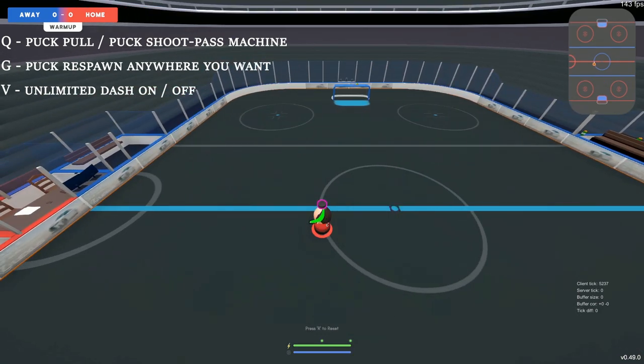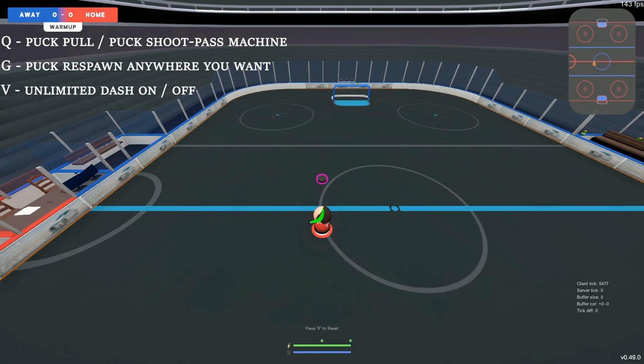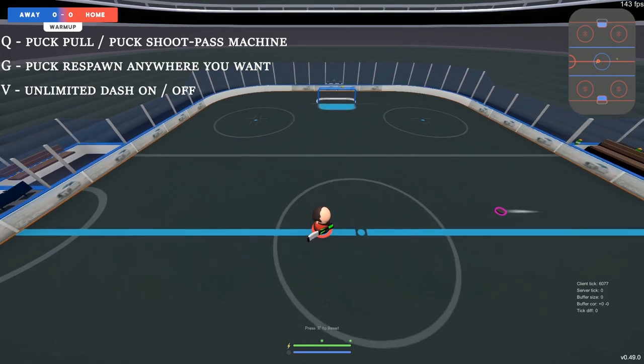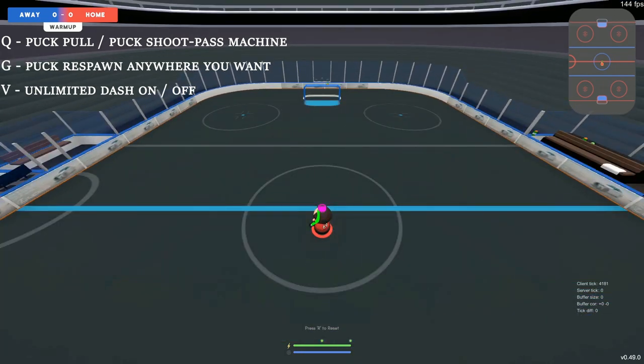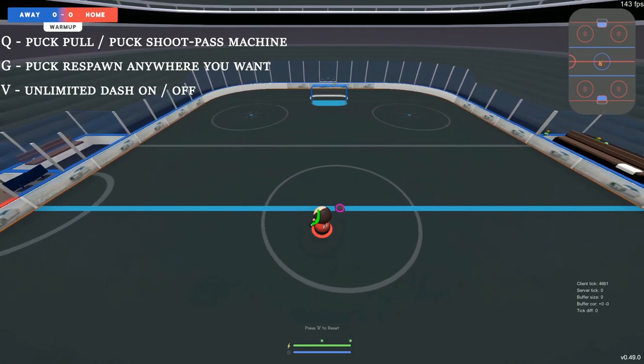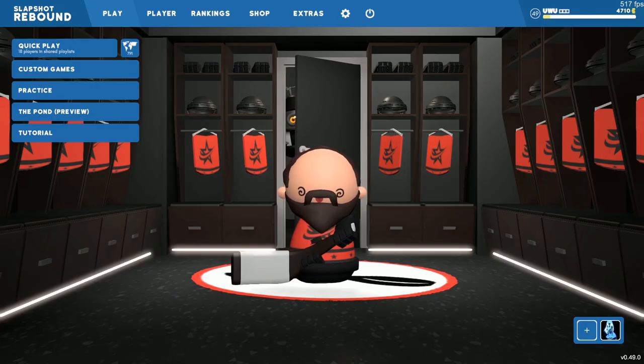We can also spawn the puck with G — it just spawns it on your head anywhere that you are, and then you can play from there. And then the unlimited dash is super beneficial. If you press V, it toggles the dash so the dash doesn't go down, and you can just practice dribbling and everything like that.